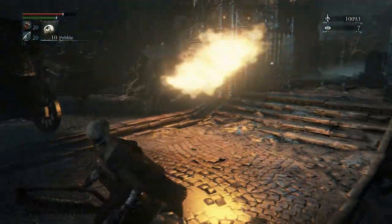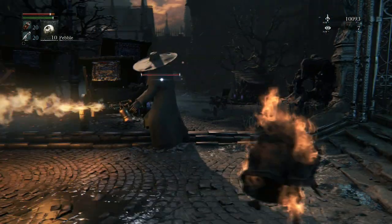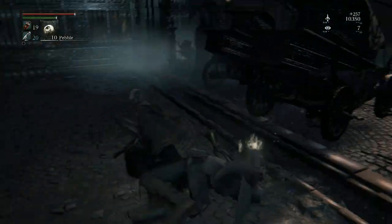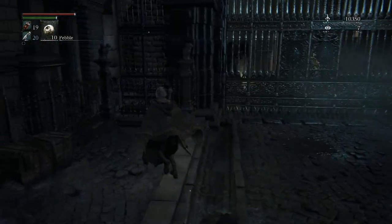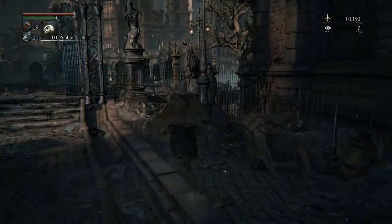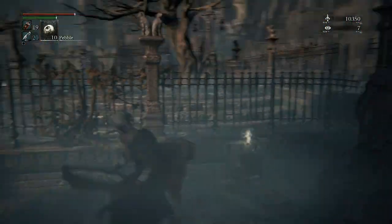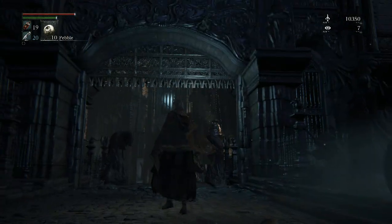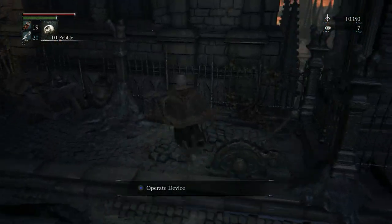Watch out for this guy with the flamethrower — very dangerous. Be really careful with these guys. The flamethrowers are no joke; they'll stun you and chip away your health really fast. I got killed like that before. Most of the time he'll just spam his flamethrower, but he will sometimes try to hit you with his melee weapon too. This gate was previously locked in the first half of Cathedral Ward but now we can go around and open it.